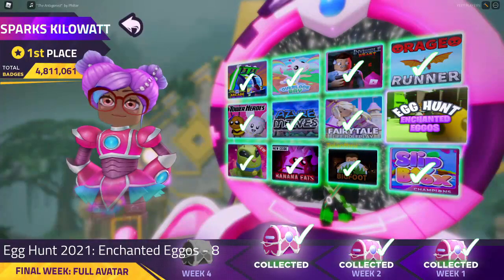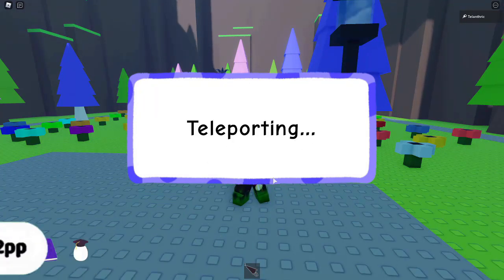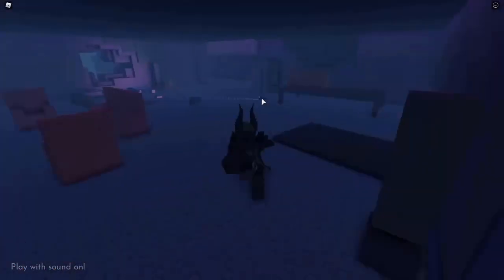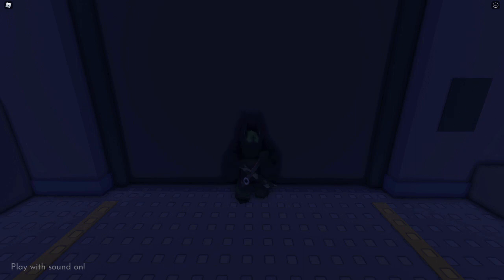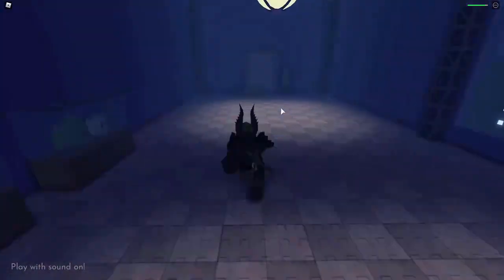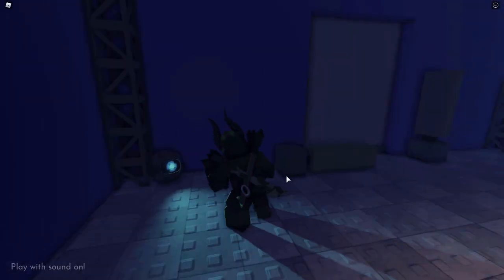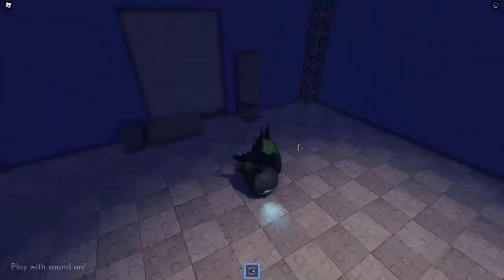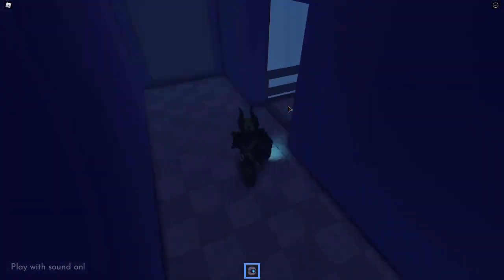Eighth is Egg Hunt 2021 Enchanted Eggos. When you join it says Sparks Kilowatt needs your help — press Sure, then it will say teleporting. Turn your volume on to hear the voice actors for Sparks and the robot. Go over to the elevator after following the path, then jump down to open the bottom part. A robot is in the room — it turns on with a voice actor too. Pick it up when it lets you. The wall automatically opens — go through it.